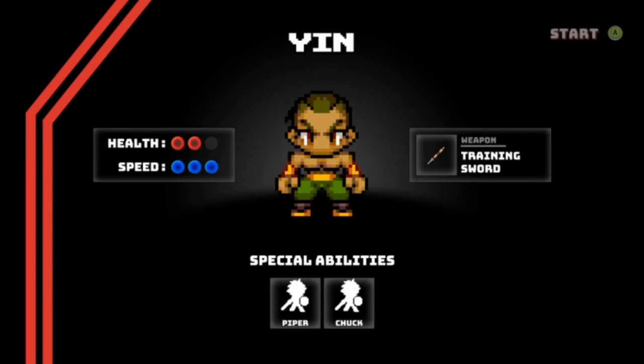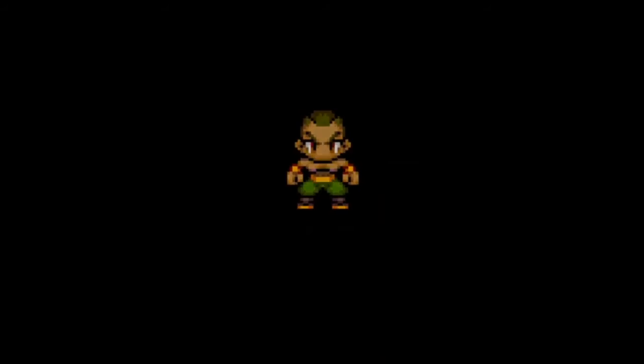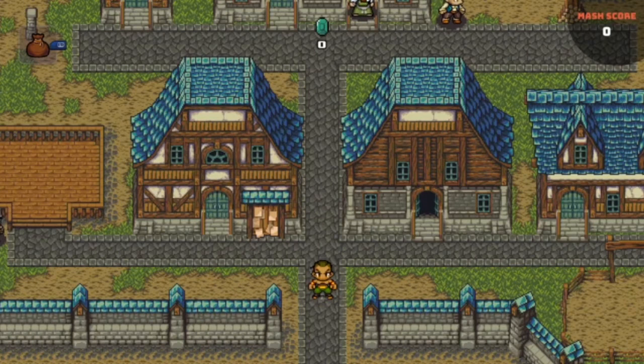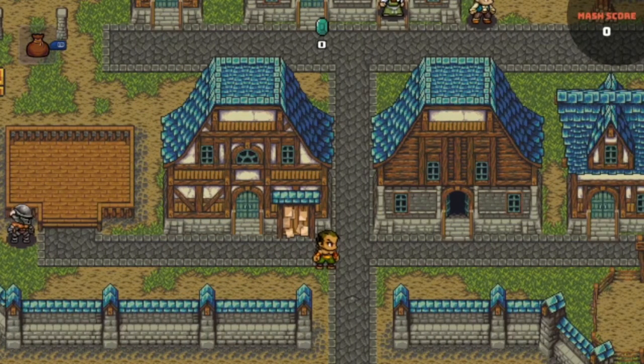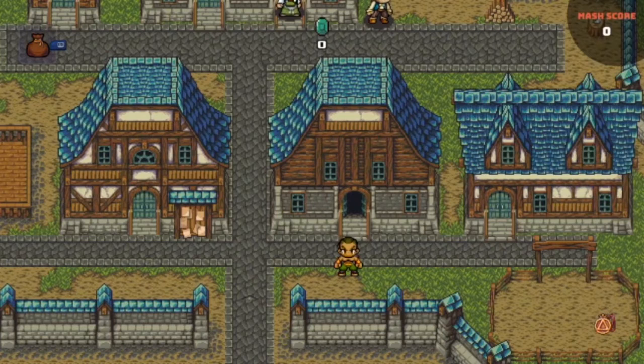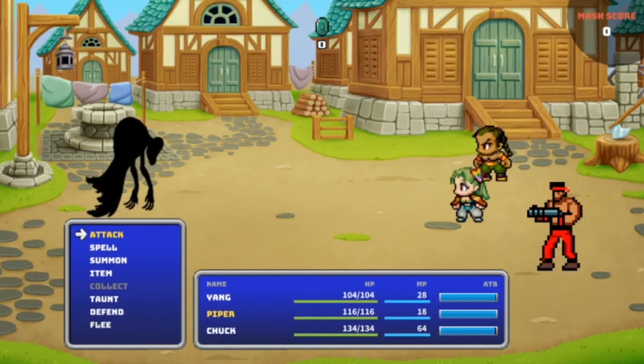I'm starting with the training sword and two allies, Piper and Chuck. Sometimes we will randomly gain health and sometimes an enemy will randomly spawn. We have to collect the Emirate of Mirin. This is the JRPG element obviously. Oh, there's the metro game that you chose, Tim — one out of place ally.